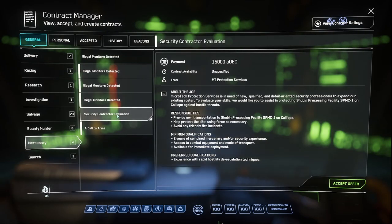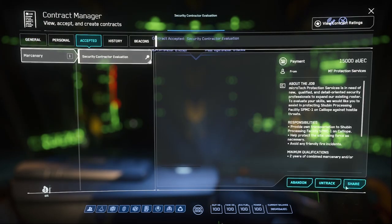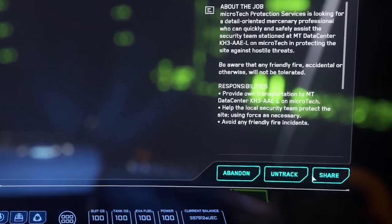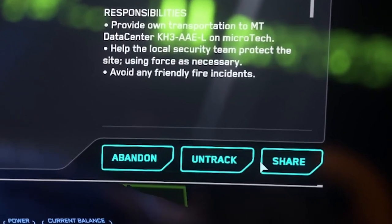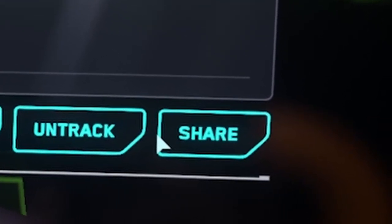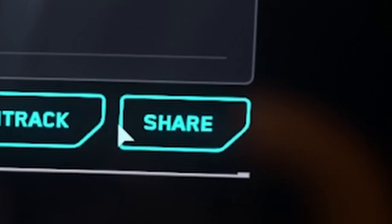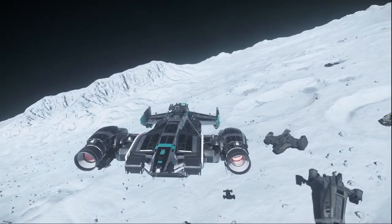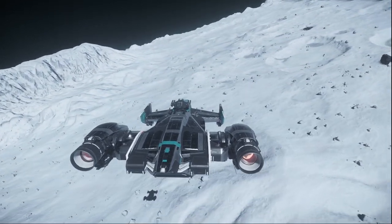The only way to not be attacked by these turrets is to have the appropriate defence mission active, which will then provide the necessary clearance to not be ripped from the sky by a stream of red death. One very important note: if you're running these missions with friends, all members of your ship's crew will need to have the mission shared with them, or they could bring about absolute ruin upon the rest of the crew. There are variants of the Bunker missions that do not give clearance from turrets, and I'll go over that later in the video.